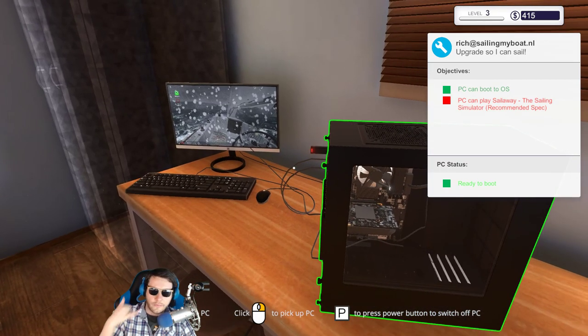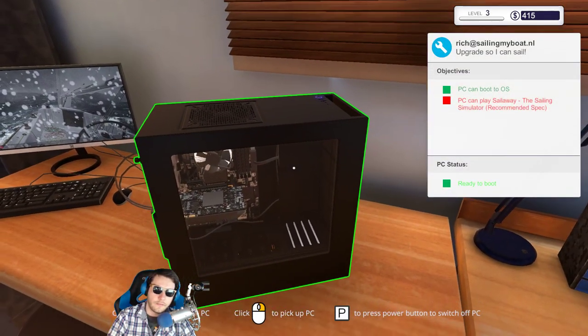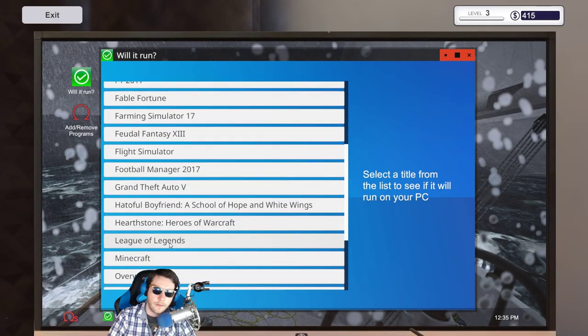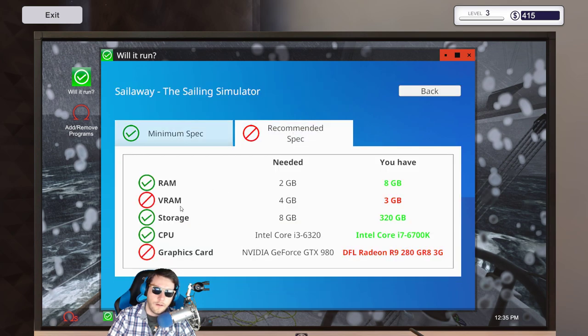In the real world I should call this guy and say 'hey man, you don't have the right specs — do you want me to upgrade it or send it back?' But it says the PC can play the sailing simulator, so I guess I have to buy those parts. Let's go back and look. Sail Away — okay, so he needs four gigabytes of RAM. He has three, so I may as well buy one more stick.